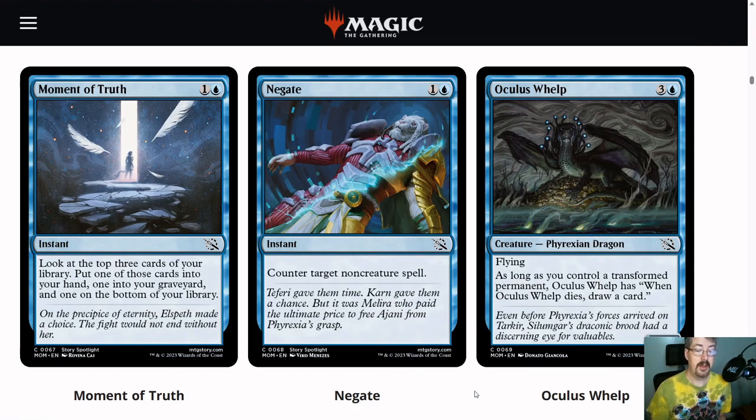Oculus Whelp is going to be pretty good in the deck. It's a 3-2 flyer for 4, and as long as you have a transformed permanent, it draws you a card when it dies. A 3-power flyer for 4 is a pretty decent deal, and one that draws you a card when it dies is quite good.